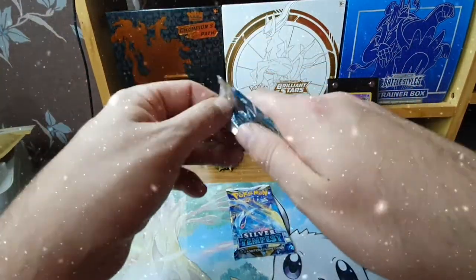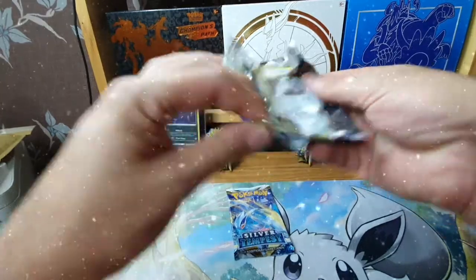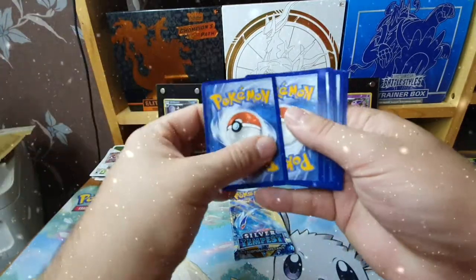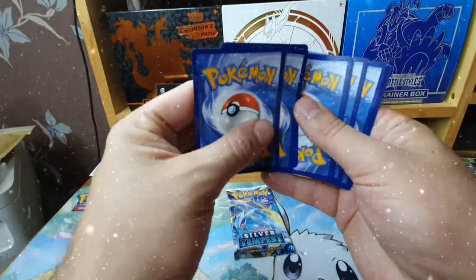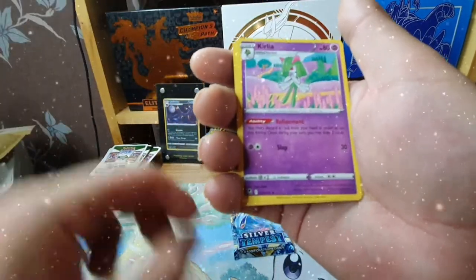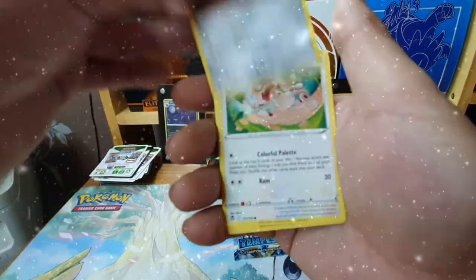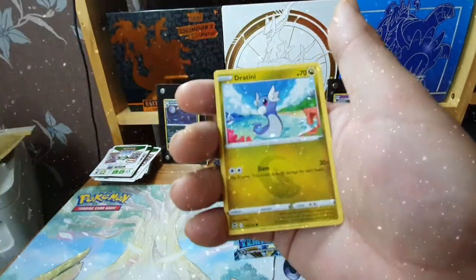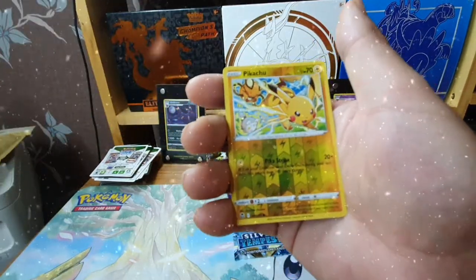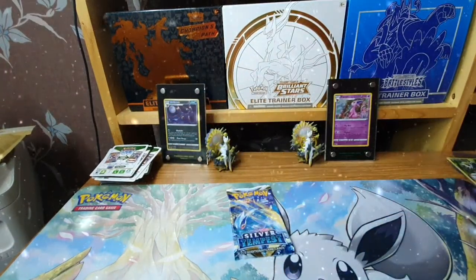Two packs to go — Regidrago and then we'll pull in the old art from the Lugia. We can do it! One, two, three — darkness energy, Gym Trainer, Terrorcon, Ferroseed, Smeargle, Espurr, Rotom, mirror pack, Chinchou, a Pikachu reverse into the Gardevoir non-hollow.